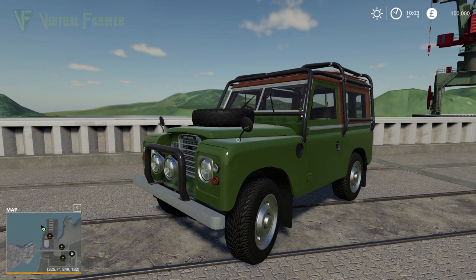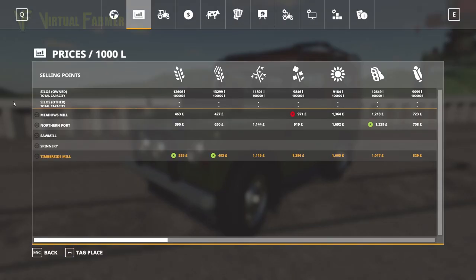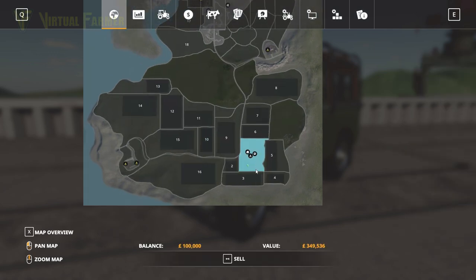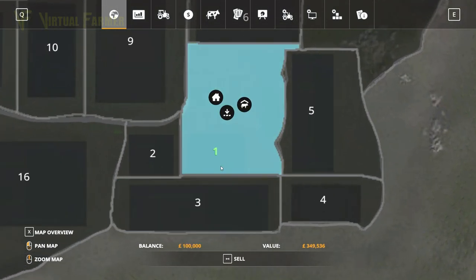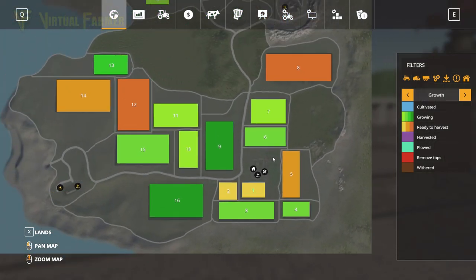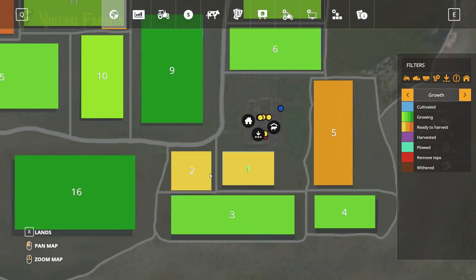The creator has taken the time to create them as in-game placeables, which is pretty cool. There's an awful lot to like about this map. Checking what fields we start with on New Farmer — we only have one field in our starting area, field one, but it starts you off with a ready-to-harvest field, which I think is really cool.